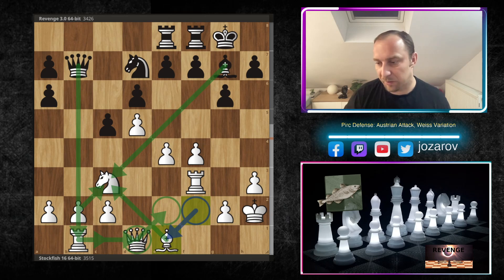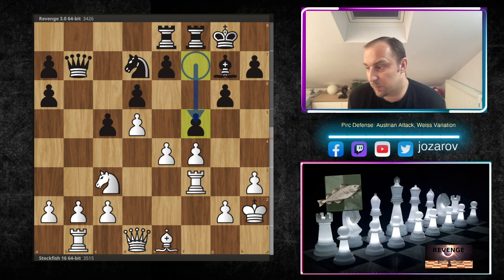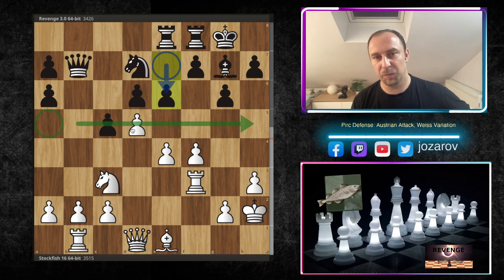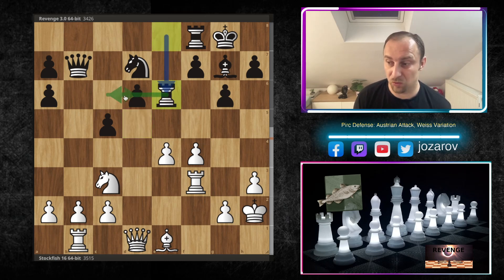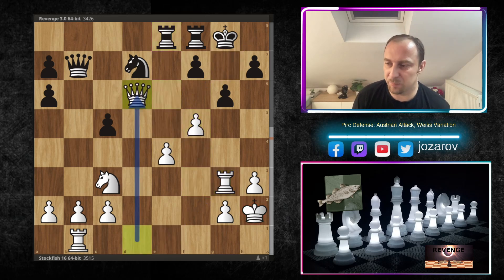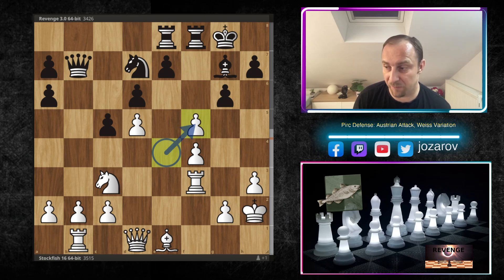Now the tactical battle starts. Revenge tries to gain space with f5 - you can't even play e6 here, which is the issue in black's position. You'd love to compete against white's main strength, the powerful d5 pawn, but e6 is never possible: after d takes e6 you'd have to play Re6 to protect d6, and with f5 the pawn on d6 will eventually be lost.